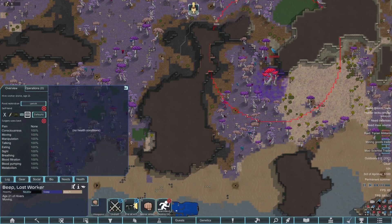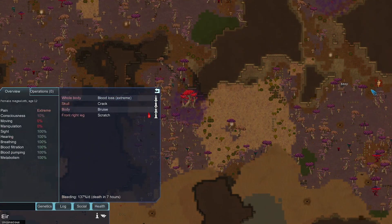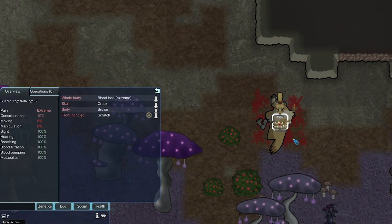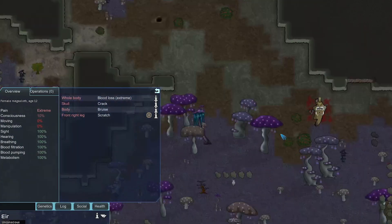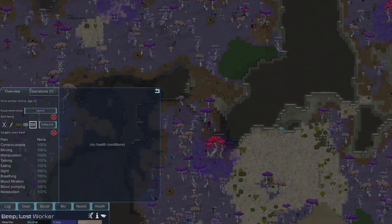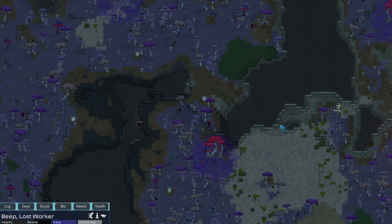It looks like we're not going to kill any raiders this way. Beep is going to stabilize the mega sloth — probably a terrible ten. We don't have to rescue it and bring it to an animal bed, but we will anyway. We put an animal sleeping spot over here. I'd put it near our main base area but Beep would probably walk through the toxic mushroom, so we'll make it its own little room.